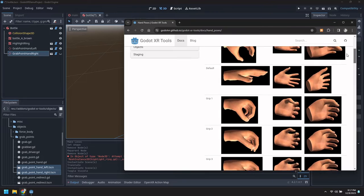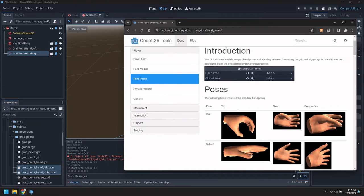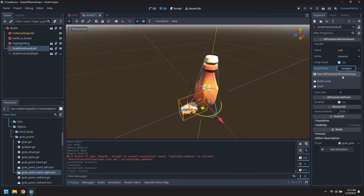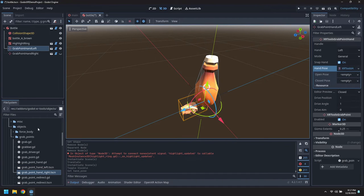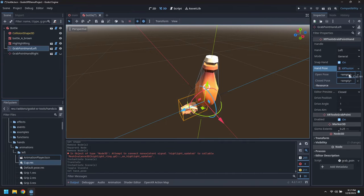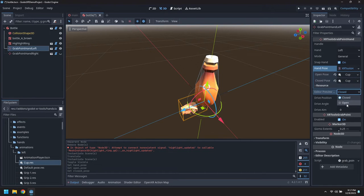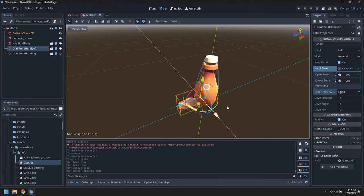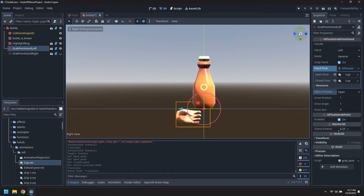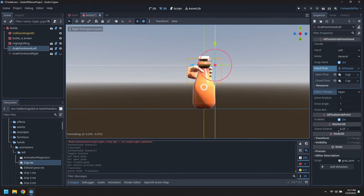I think the one we want for this is the cup pose. So go to first hand pose, then expand that up. Underneath hands, animations, left - we'll find the left hand cup pose. We'll just use that for both. We do need to toggle the preview pose to have it apply. We can now drag this hand roughly into position.